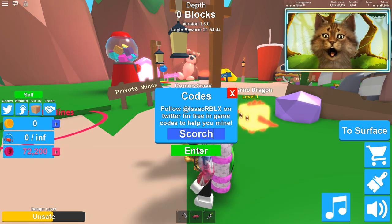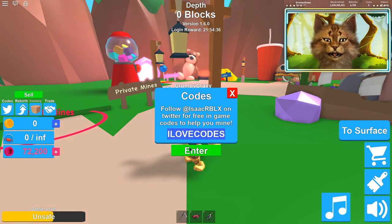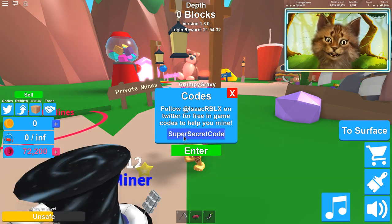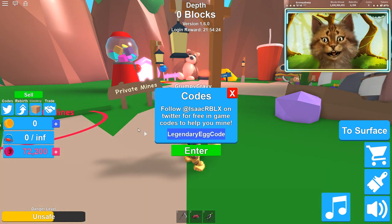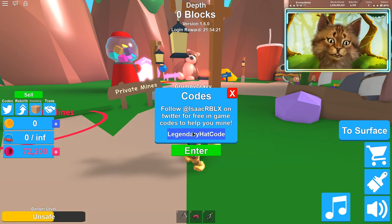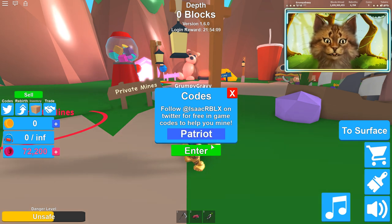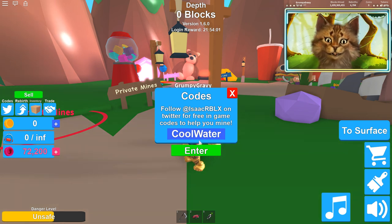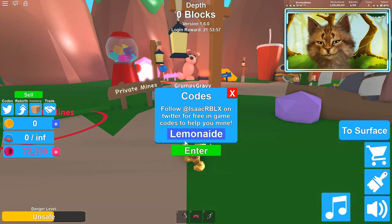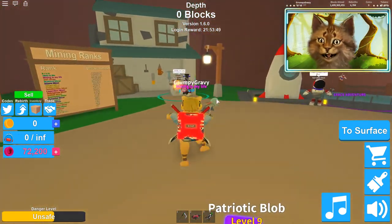The next code is 'scoich,' which gives you a hat crate. Now I'm gonna go over the old ones in case anyone missed them. 'I love codes' is one. There's also a super secret code — I've already used these. 'Legendary egg code,' 'legendary hat code' — these are old ones from about a month ago but still active, so make sure you use them. There's also 'patriotic star,' 'patriot,' 'cool water,' 'lemonade,' and from last week's update, 'vacation.' Use all these codes to be op at the game.